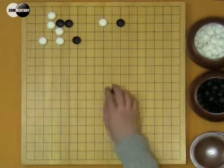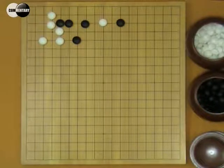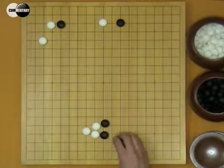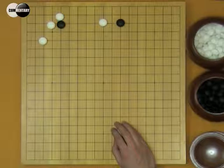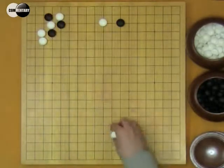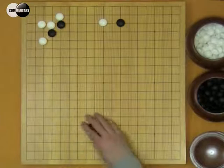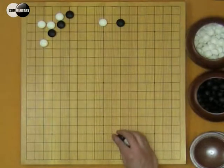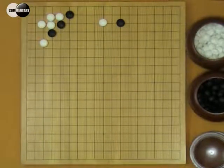If W plays here, B will play here. B will play here — B is not very good. B will hane. W can't block because of too many cutting points. So W has two nobi, B has two nobi. Then B double hane. If W connects, this move seems too slow.